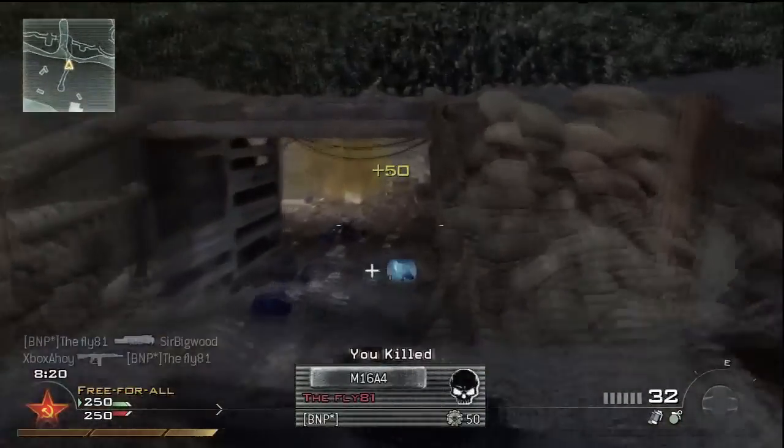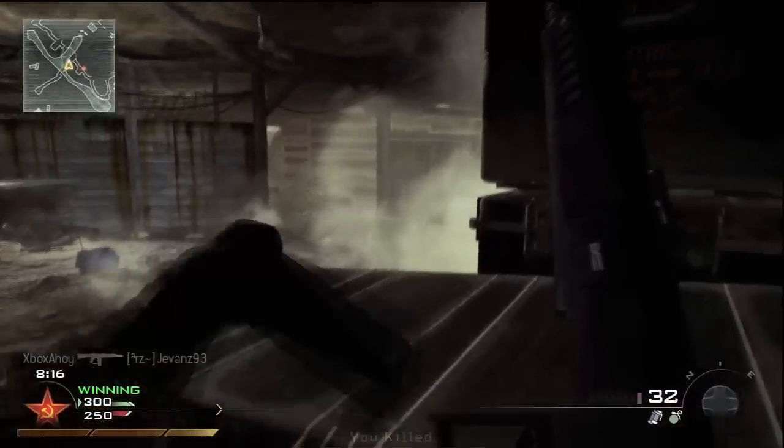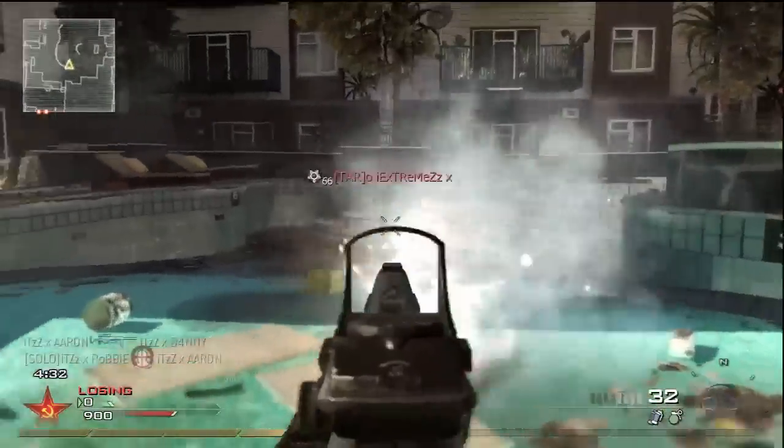The first attachment available is the Red Dot sight. The Red Dot doesn't hamper the lethality of the AA-12 in any way, but it doesn't help either. The sights are entirely superfluous to the use of the AA-12.